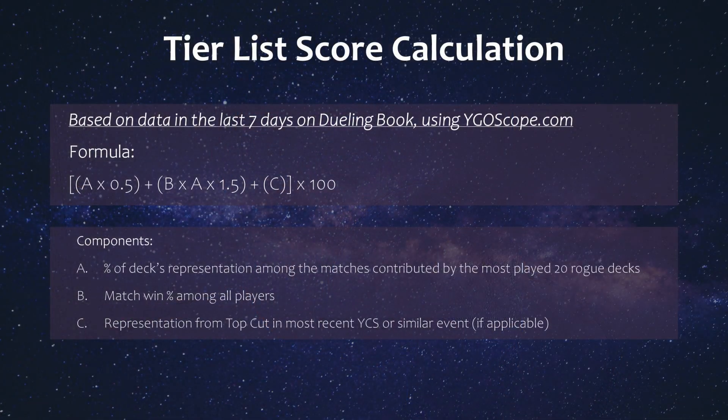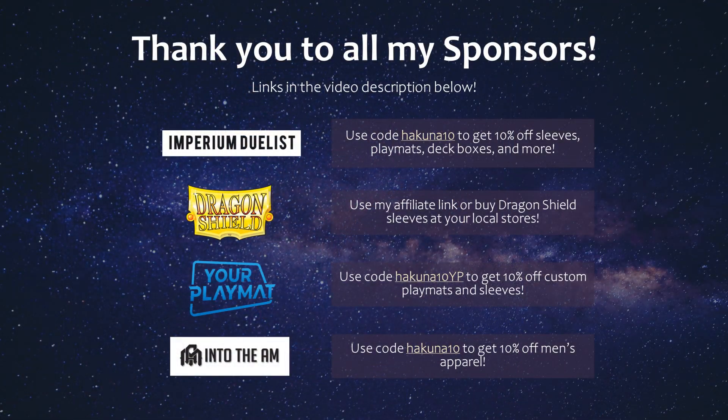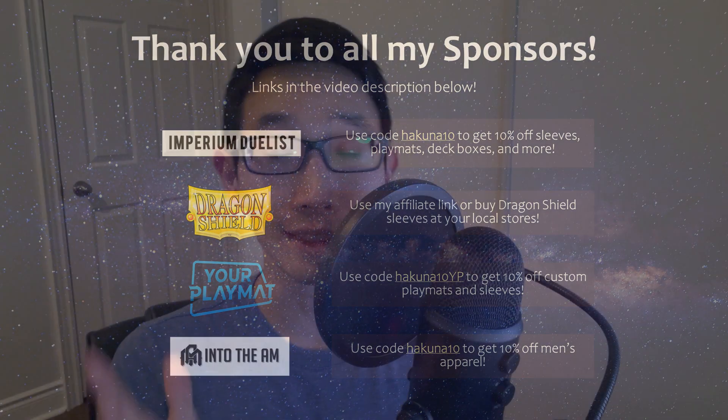Hey guys, so it's a bit of a rough time for rogue decks right now unless you're built particularly to combat against tiers. I did want to bring my tier list by the data video as usual, where I used Dueling Book data from YG Scope to categorize rogue decks for this video. You can check out my original video for how the tier scores are calculated — it's a very simple formula. A big thanks to my sponsors; if you want some discounts on Yu-Gi-Oh supplies, feel free to check out the codes in the description below.